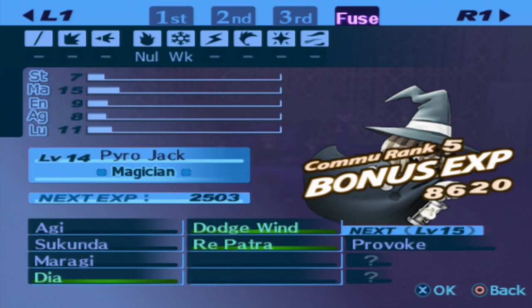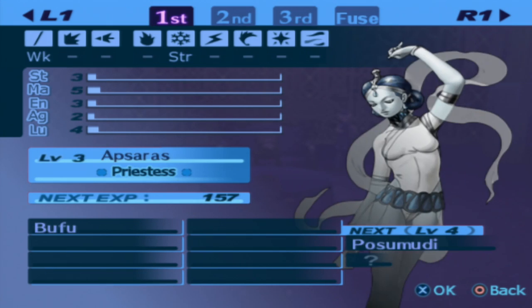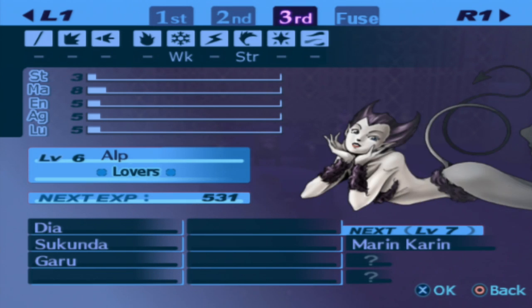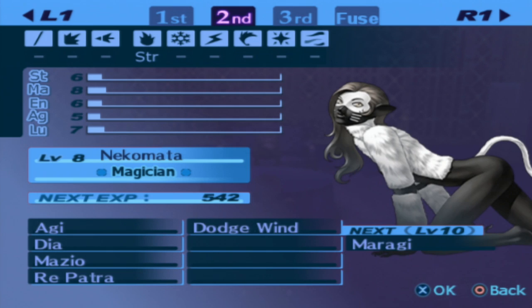It is Pyro Jack. I definitely want Dodge Wind, and Dia can be very good too. So if you're trying to make this guy at home, use an Apsaurus, use a Nekomata, and use an Alp. If you can't find Alp, I'm sure there are other replacements you can do.